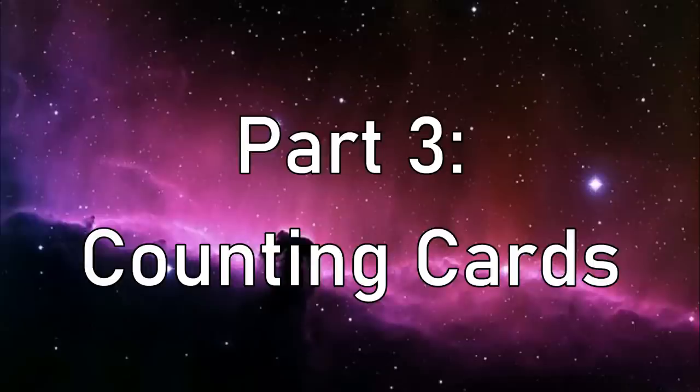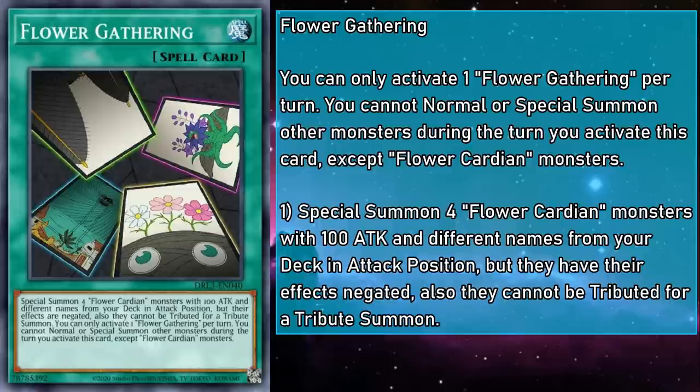Alright, that's all of our extra deck monsters, and now it's time for the spells and traps. Flower Gathering is a Normal Spell that Special Summons four Flower Cardian monsters with 100 attack and different names from your deck in attack position, but their effects are negated and they cannot be tributed for a tribute summon. You can't Normal or Special Summon other monsters during the turn you activate this effect, except Flower Cardians — and this one counts before and after.